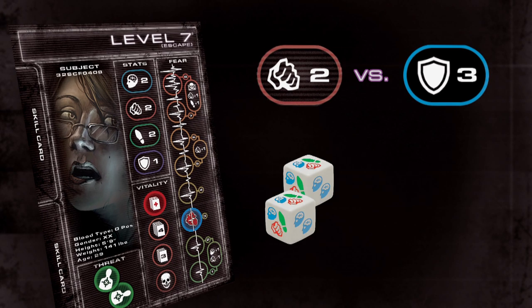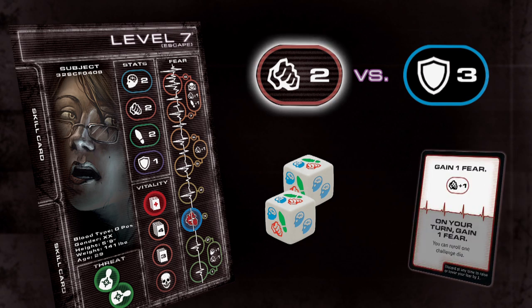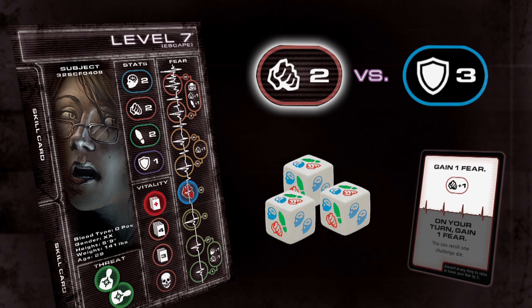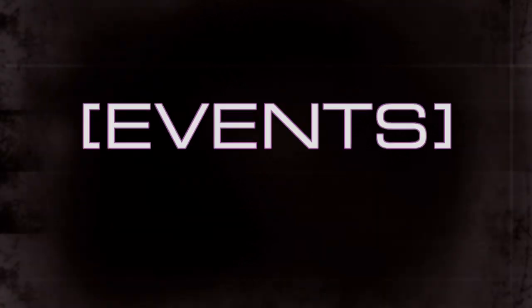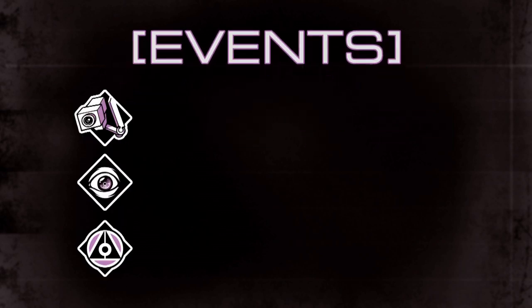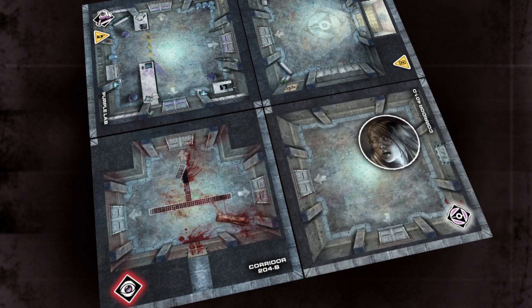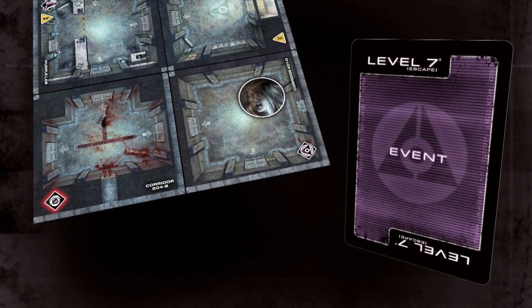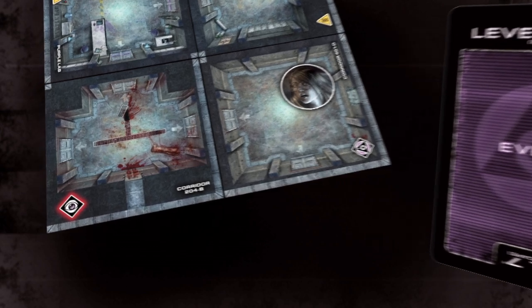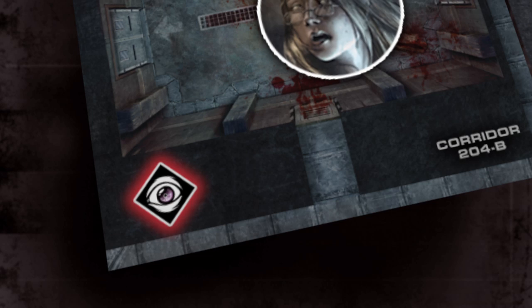The number of dice players have available is based on their stats. Adrenaline cards can be used to temporarily increase your stats, allowing you to roll additional dice when attempting to overcome a challenge. When you explore a new tile, there is a good possibility it will trigger an event. There are three different types of events in Level 7 Escape: Security, Fear, and Facility. If you ever explore a tile that contains one of these symbols, your turn ends and you draw an event card. Players also draw an event card if they move onto a tile with a reactivating event icon before lockdown.